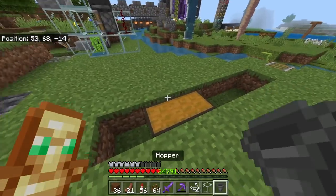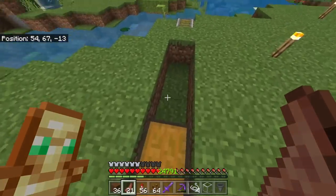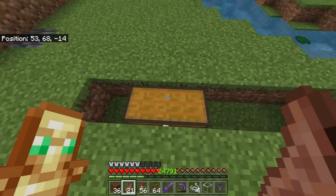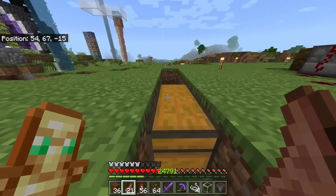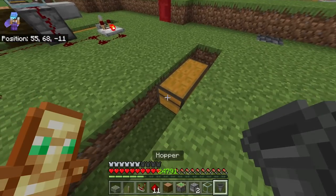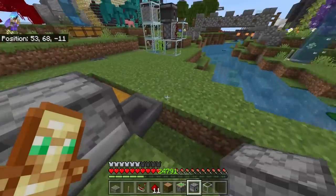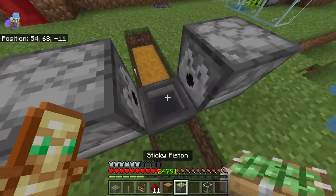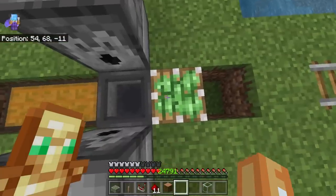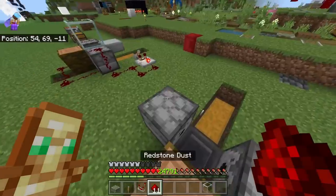You'll also need a double chest, which I've already placed down. To start, dig a line of six blocks — one, two, three, four, five, six — and on the third and second positions place the double chest. Crouch and place down your hopper, then place one dispenser on each side of the hopper. Grab your sticky piston and place it behind the hopper facing upwards with the jungle log on top.